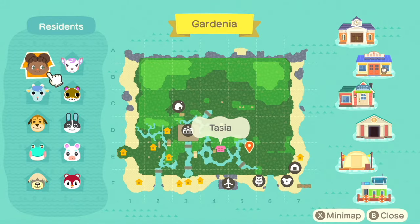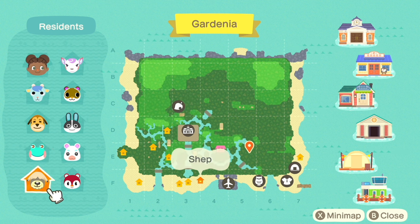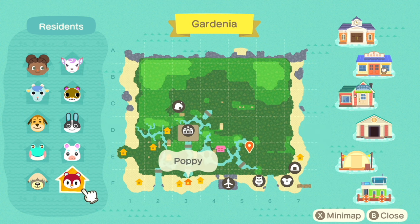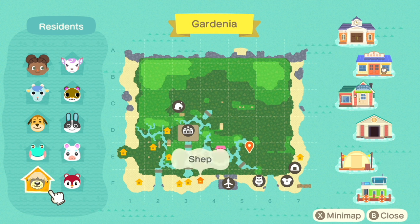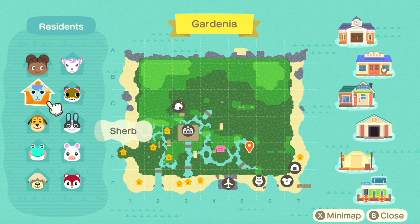Let me give you an update on my map and show you where we are. Here are all my villagers so far: Sherb, Maddie, Lily, Shep, Poppy, Flurry, Dotty, Sylvana, and Diana. I'm still on the fence about a few of them — Diana, Poppy, and Flurry was a move-in I found on an island; she's really cute but wasn't who I intended. These main five are definitely staying. I honestly like them all and don't know if I'll end up changing them.